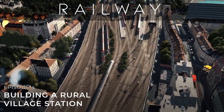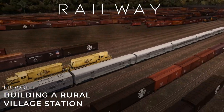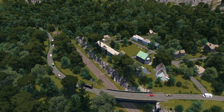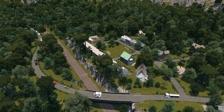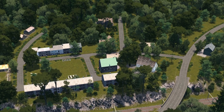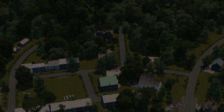Hi everyone and welcome back to Railway. Today's episode is the last in a short block of time lapses, showing you how to customise my blank station asset in three different environments. The focus of this video will be a small rural village in the UK with a railway cutting beside it. By its nature this will be quite a basic build and therefore a short video, so let's get into it.